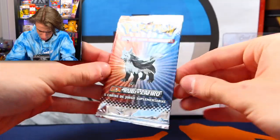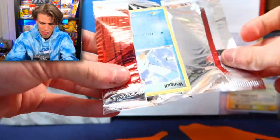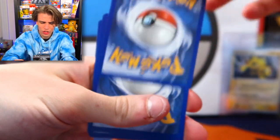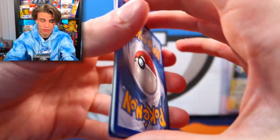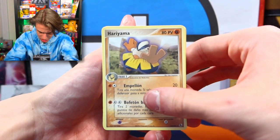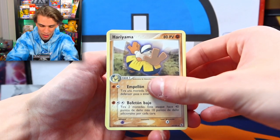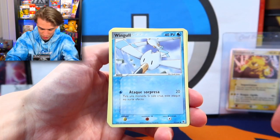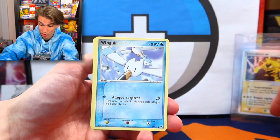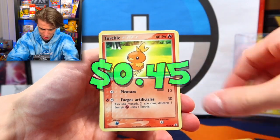We got 14 packs to open, and this set is pretty crazy. There's five cards in every single one of these Spanish packs. Reverse holos are not guaranteed at this time, and there are also regular holos separate from the reverse holos. Hopefully we get an EX again — last episode we got the Electabuzz EX — and right now I'm really going for the Mewtwo. That's the gold card. If not Mewtwo, I'd be very happy with the Scyther.